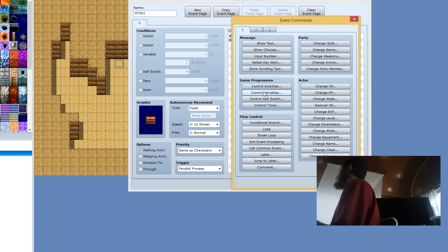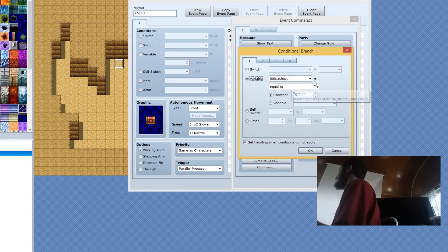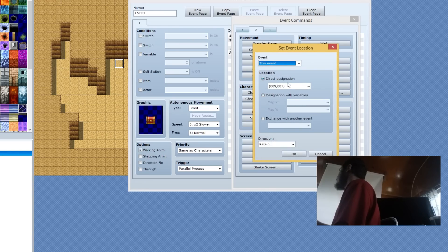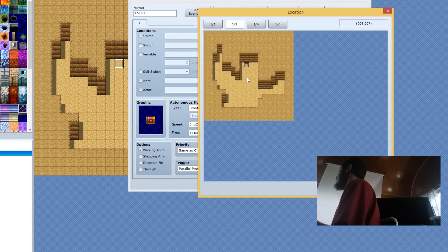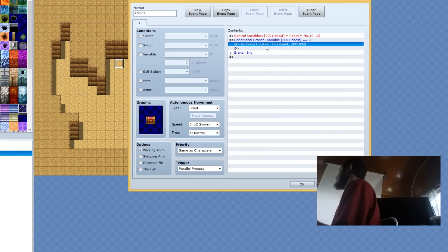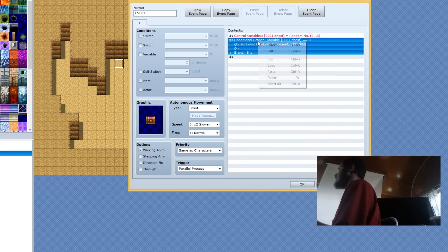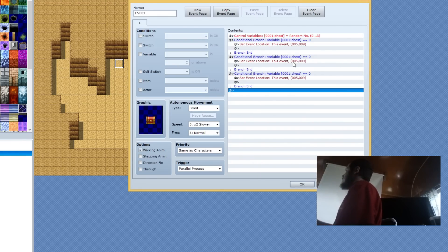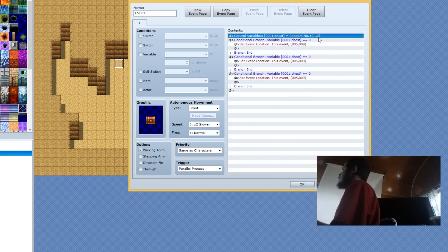Next we're going to do a Conditional Branch. We're going to check if the chest variable is equal to zero. Uncheck 'set handling when conditions do not apply' and click OK. Inside the conditional branch we're going to do a Set Event Location. We're going to copy that and paste it two more times so we have a total of three, which is the maximum number. The highest one is going to be the default location. We're going to edit the second one — select one, so if the variable equals one it'll be at that location.